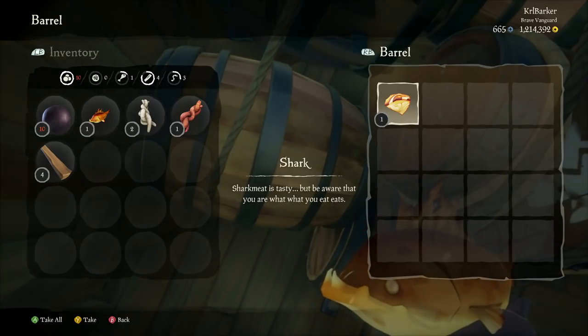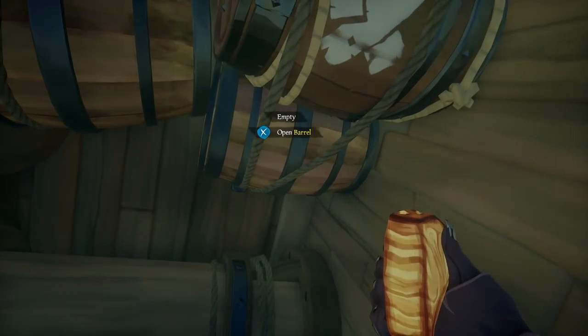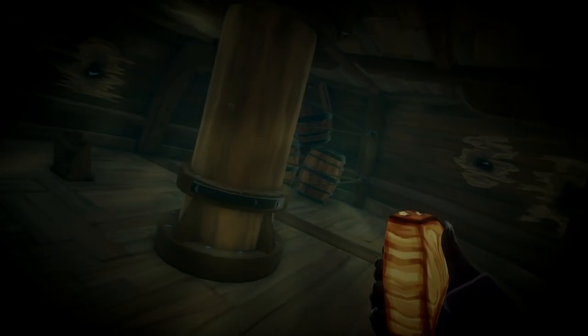We're going to check them out and hopefully we can get some today. There we go — we've got a Sky Battlegill! A piece of shark there as well. Let's check the back before we have to head up for some air. Empty there, we've got a few bits and pieces there.